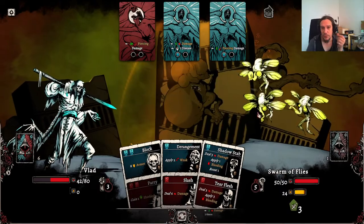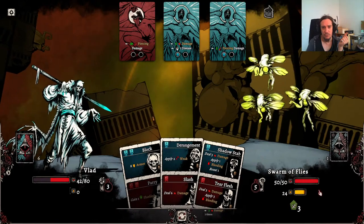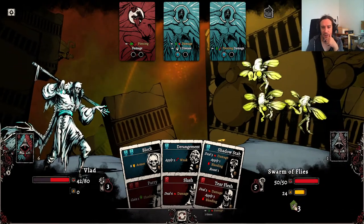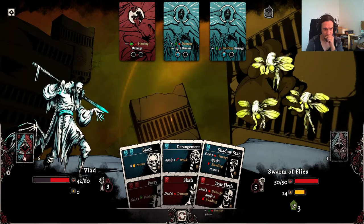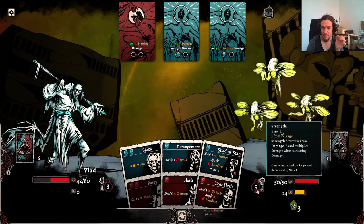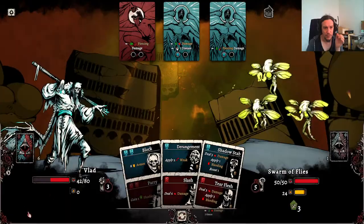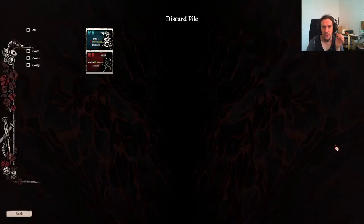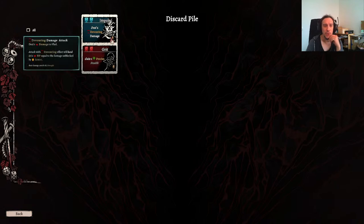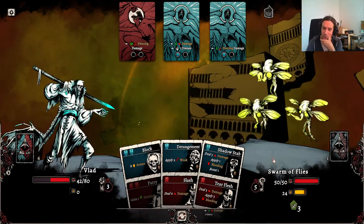Let's put up some — wait a second. Why does that thing have rage? I noticed that the last time too, but where can I see that effect? Why is that thing enraged? The first card I played was Impale, but Impale doesn't have any portion that enrages the enemy. So that Fly Swarm has some hidden mechanic that gives him extra rage and I don't know why.